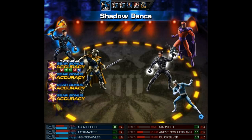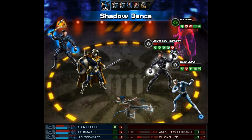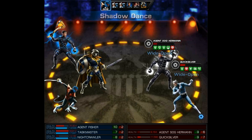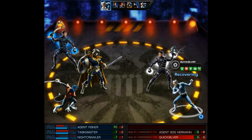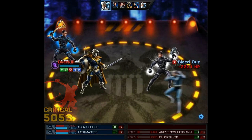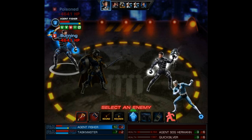On Nightcrawler's turn it's time for an AoE Shadow Dance that KOs the Master of Magnetism and takes both of the other enemies close to death — they also have quite a few debuffs. Quicksilver only gets one of his two turns and I can guarantee it's going to be to knock out Nightcrawler. We do lose one person from our team but the other two are going to finish with relatively high HP.